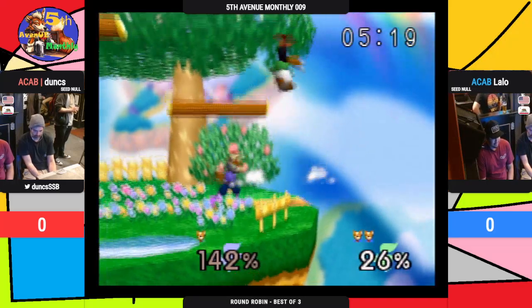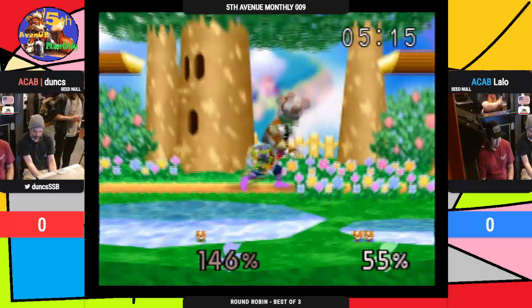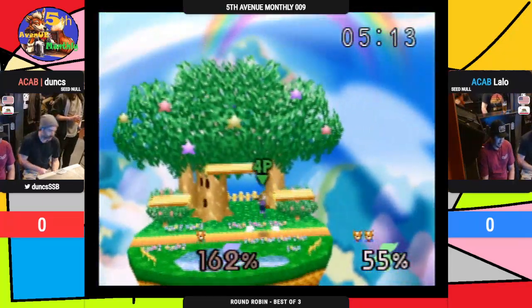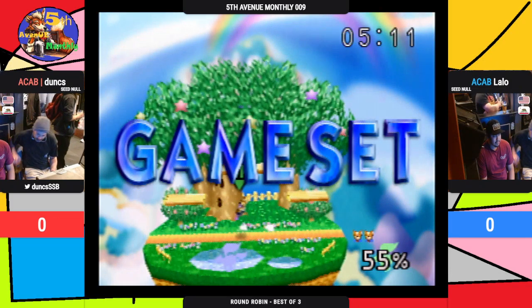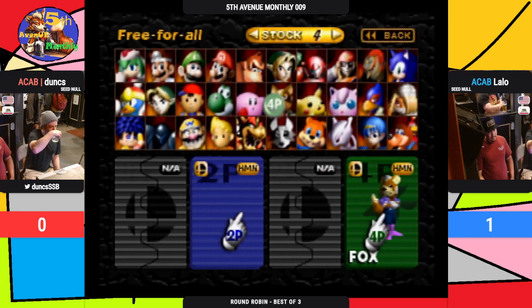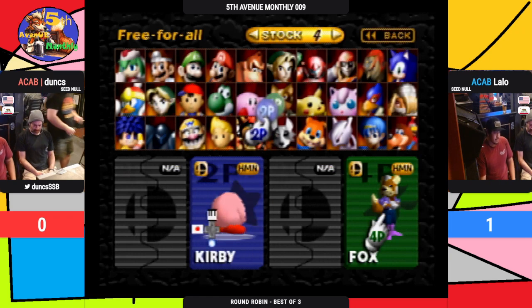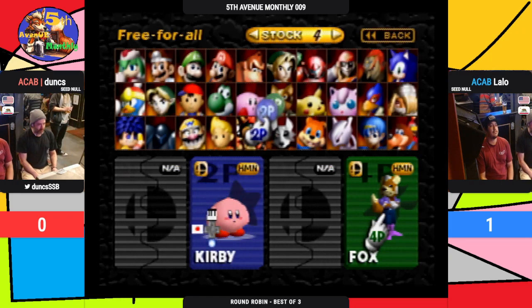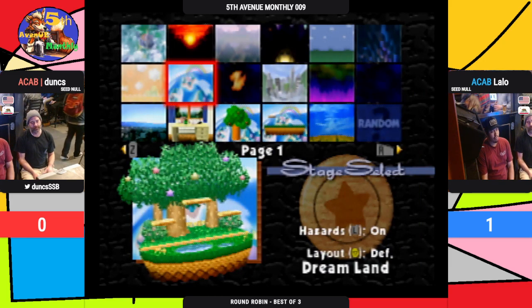Dunks able to survive — last stock — still doesn't get the tech grab. I don't know if Lilo kind of mixed up his timing there on that one, but able to get the win there. Best of three. Good — Dunks putting the drink to the side and going right back into it.